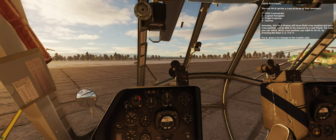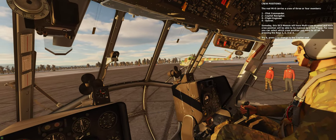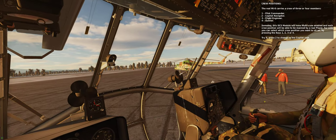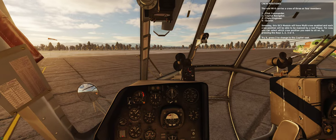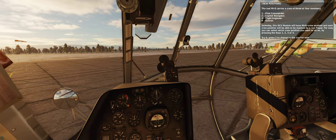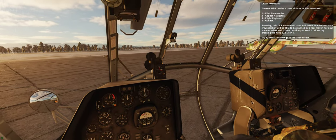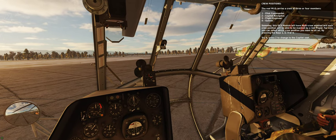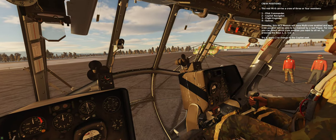The real Mi-8 carries a crew of three or four members: pilot commander, co-pilot navigator, flight engineer, and gunner. Someday this DCS module will have multi-crew enabled and each crew position will be able to be manned by a real player. For now, you can select which crew position you want to sit in by pressing the keys 1, 2, 3, or 4. Press 2 to change to the co-pilot seat.